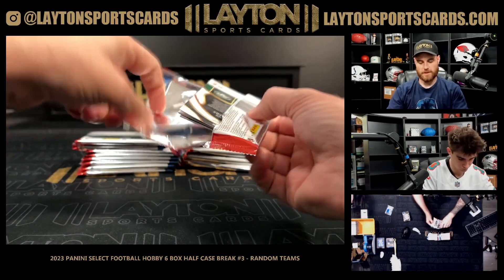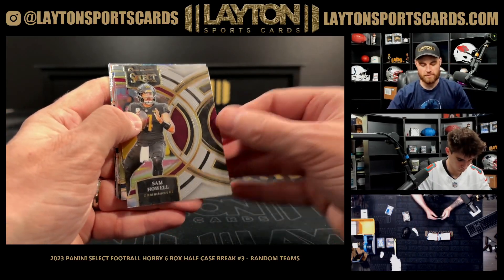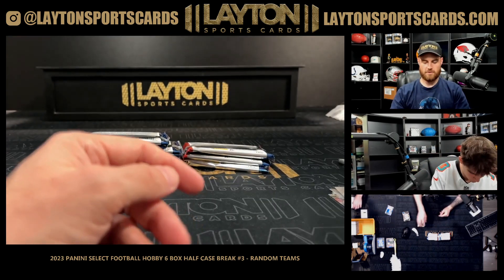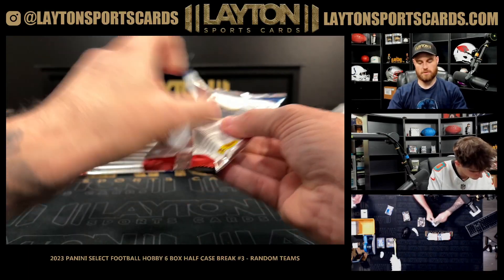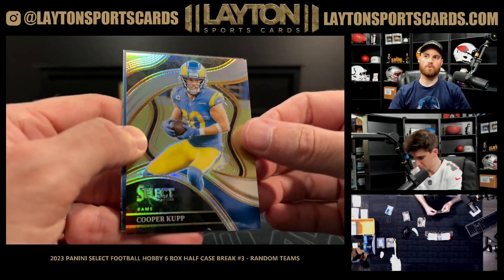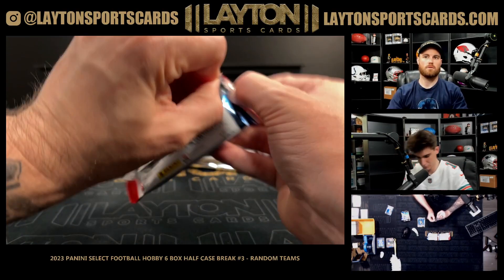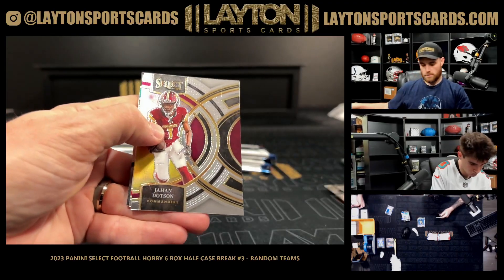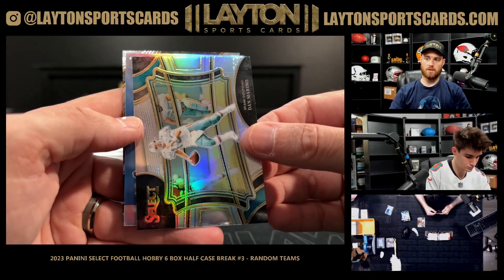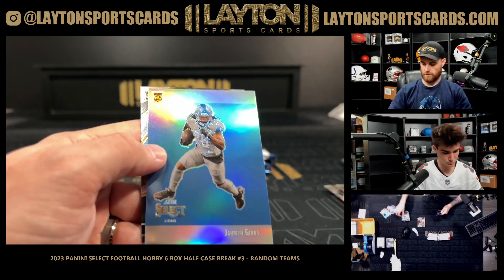I'll tell you what though — if I ordered pizza at like 2am and a pickle pizza showed up I'd be pretty happy. Silver golf. Silver Cooper Cup club level. Silver Damarino on the field level for the Fins, silver Gibbs.